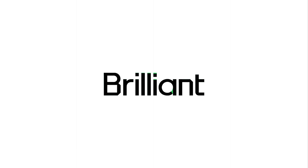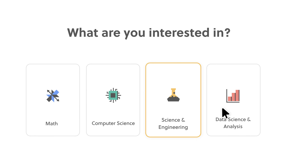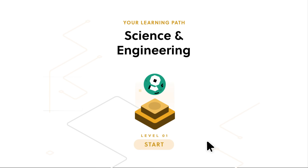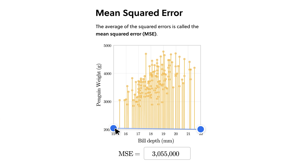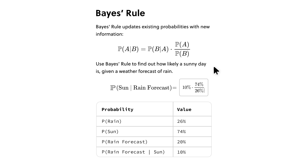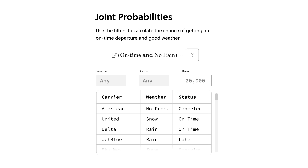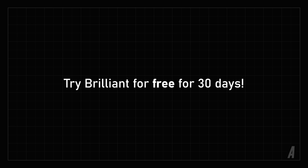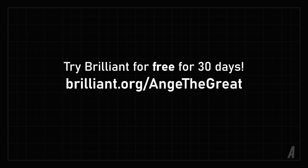Brilliant is sponsoring this video. Brilliant.org is a great platform that offers a wide variety of amazing interactive courses with high-quality hands-on practice problems and demonstrations to make sure you fully understand the subject matter — it's not just memorization. The course 'Predicting with Probability' is a great introduction to probability. To try all of Brilliant's features for 30 days, visit brilliant.org/onjthegreat or click the link in the description, and you'll also get 20% off Brilliant's annual premium subscription.